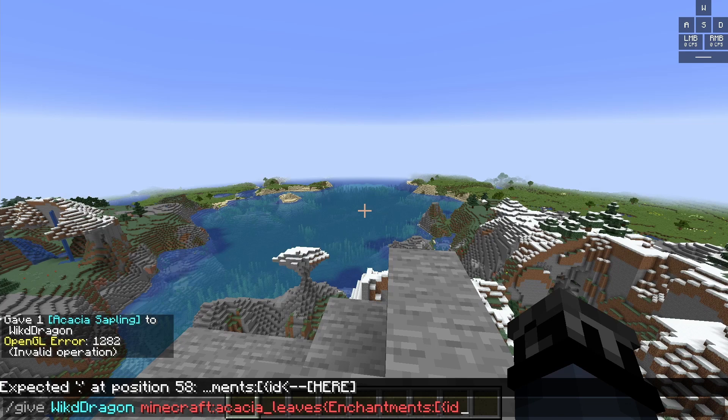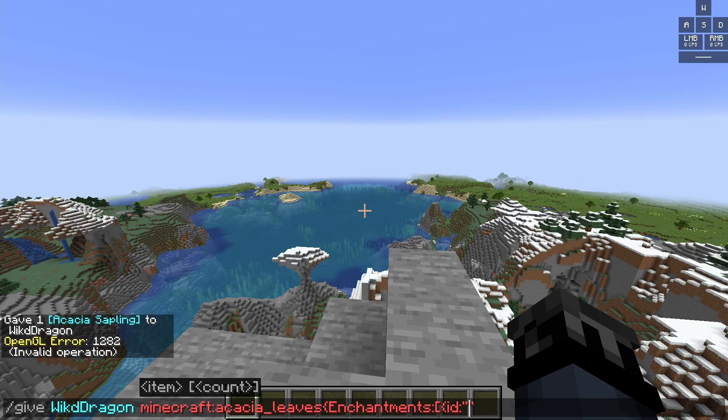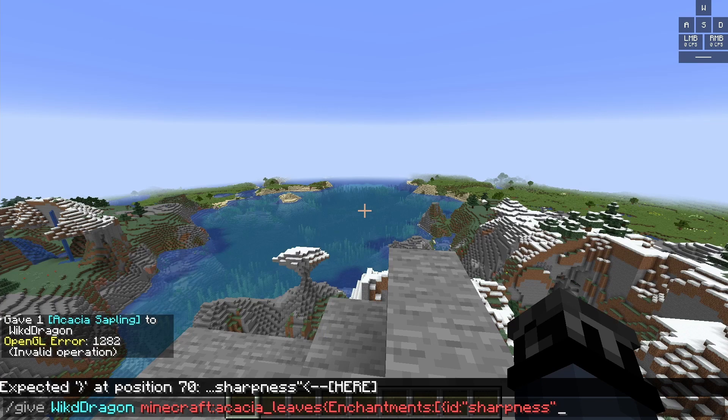Then you'll type id, colon — I'm just going to call it two dots. And then you will do quotations, and within the quotations you can do whatever enchantment you want. So I'm going to go ahead and do sharpness.